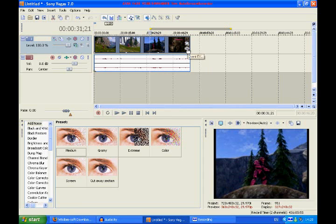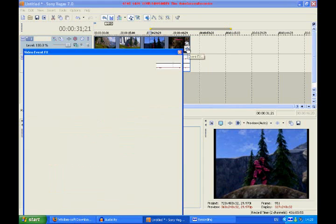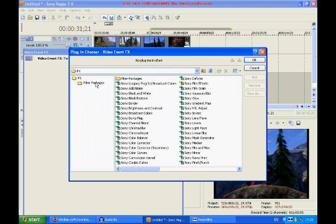Next click on your Event FX, which will bring up that. Click on colour corrector two or three times so you get three up the top here. Then click OK — so now you have three.